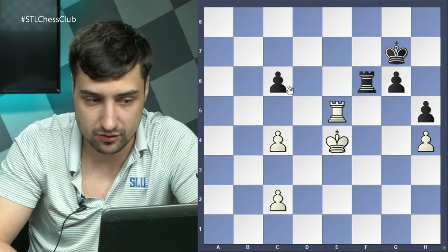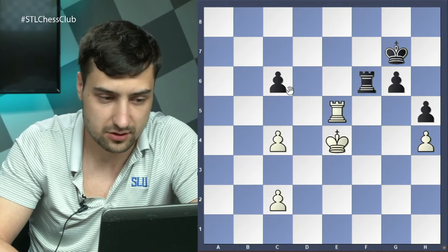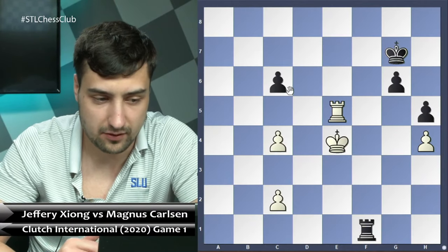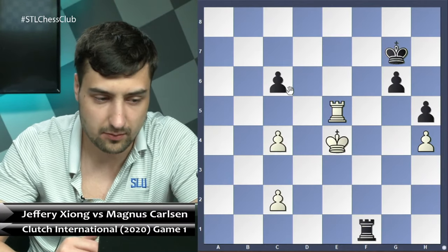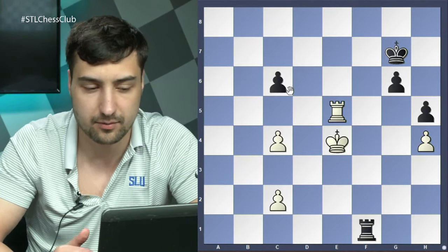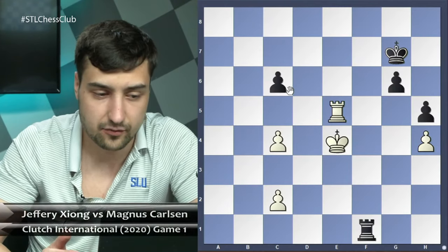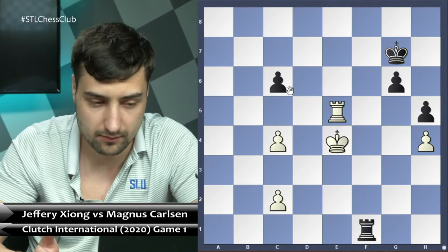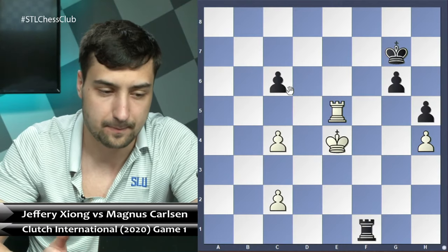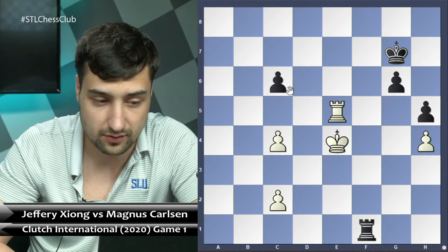This was the best defense, but Jeffrey under time pressure played rook e5, and Magnus immediately seized the initiative by playing rook f1. That's the big problem with rook e5 — in one moment the white rook is no longer attacking the c6 pawn. In rook endgames specifically, an active rook is very very important, and here Magnus immediately activated his rook to f1.